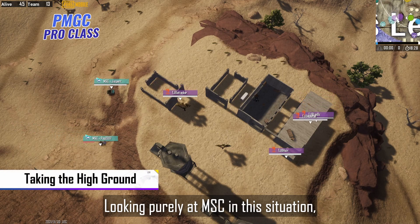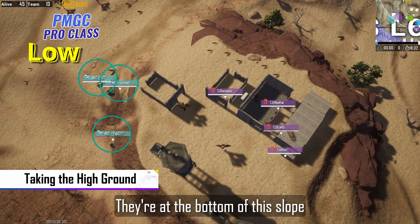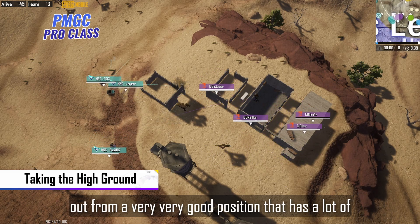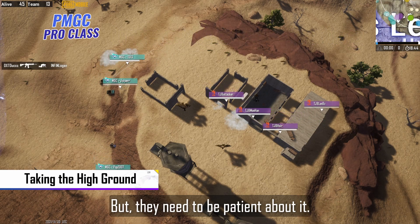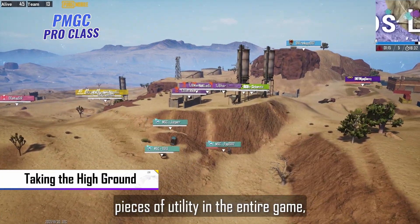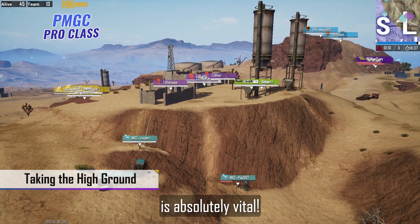Looking purely at Emma Strumbori in this situation, you can see it's a little bit rough already. They're at the bottom of this slope, and it's all about control for them right now. They would love to take this high ground and be able to get up there and play the rest of the game out from a very, very good position that has a lot of information-gathering potential. But they need to be patient about it. And to get up there, they're going to need some smokes. Smokes are probably some of the most important pieces of utility in the entire game, even more so than frag grenades, and using them to get into position is absolutely vital.